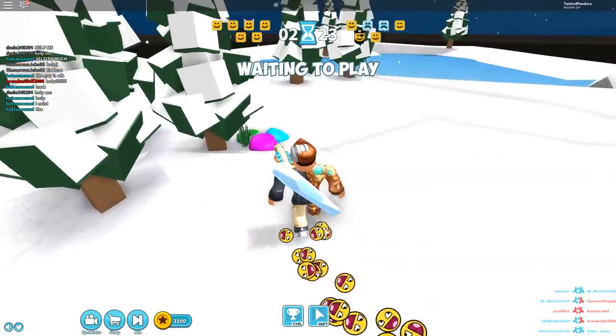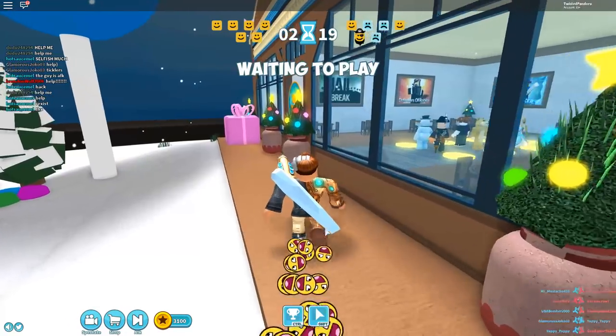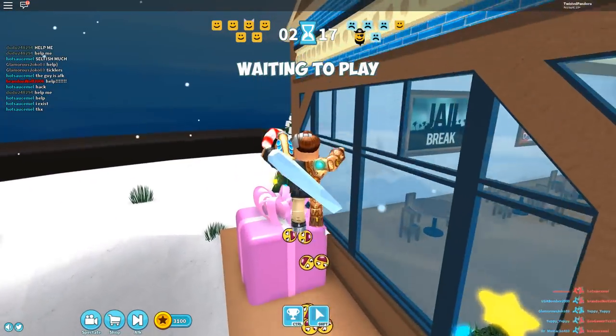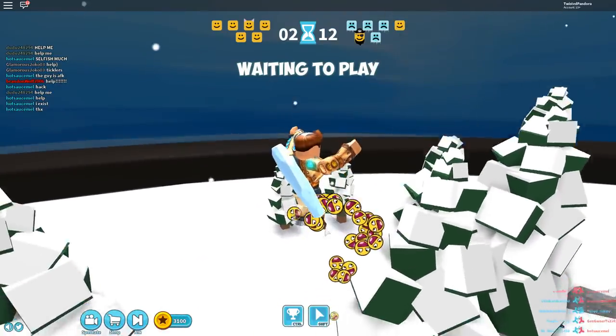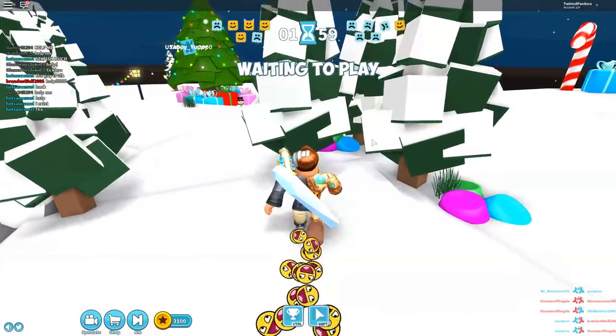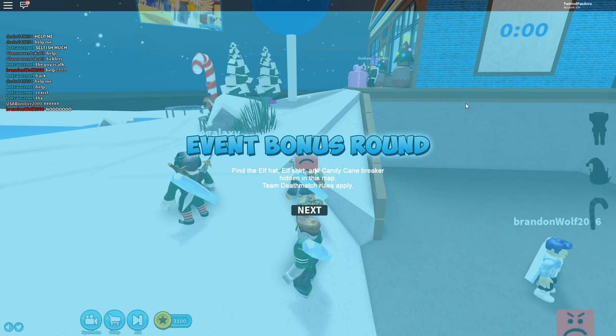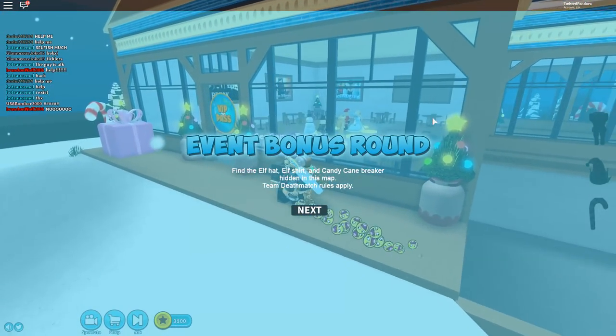This one is a bit more complicated. It could be like Super Bomb Survival where it carries over — so if you get three teammates thawed and four enemies caught, it carries over to the next game. I'm here to figure out the easiest way possible to do this event. Event bonus round: find the elf hat, elf shirt, and candy cane breaker hidden in this map. Team deathmatch rules apply.